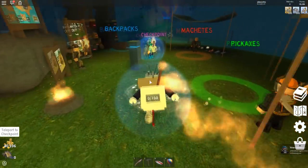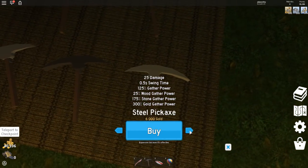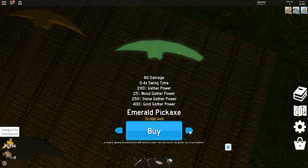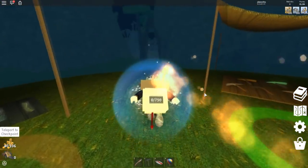Before we leave this island, I wanna show you guys something new they added: a new pickaxe, which I currently can't afford. Here it is — the emerald pickaxe: 80 damage, 0.4 seconds swing power, 200 gathering power, 25 for wood — obviously because it's not meant for wood — 250 for stone, and 4 gold. That is pretty cool. They also added a new ore.